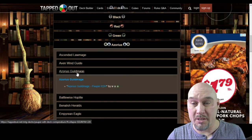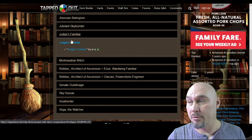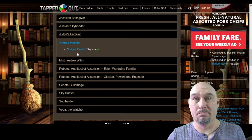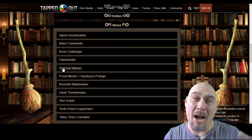So let's click on Azorius Guildmage. There's a list. Boom. There's a list. Boom. And they even got your boy — Inspiring Veteran.